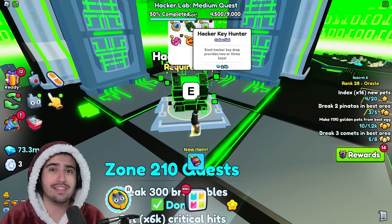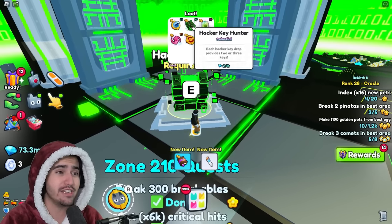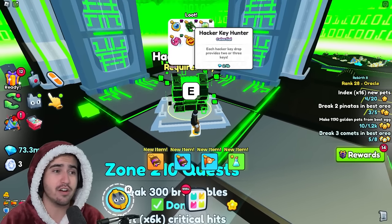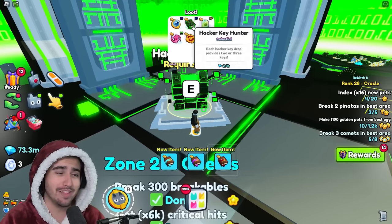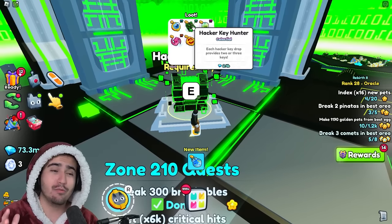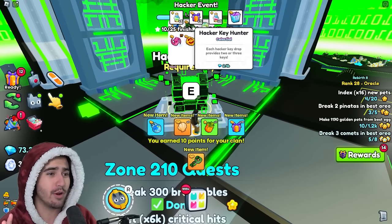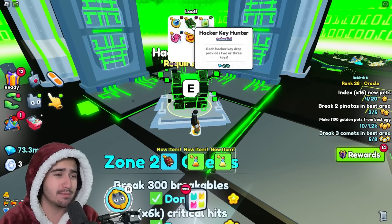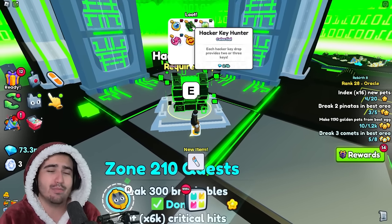If you guys are going all out for a setup for these hacked keys, you definitely want to get this hacker key hunter book. In my full loadout, I would replace the criticals book with this hacker key hunter enchant. But currently on the first day of this event, I am not willing to pay 2.4 billion for this enchant — I would definitely wait a few days to go ahead and buy this. But if you truly want to get as many key drops as humanly possible, definitely include this in your setup.